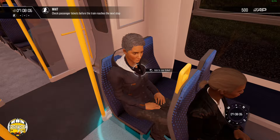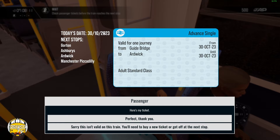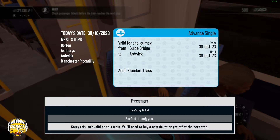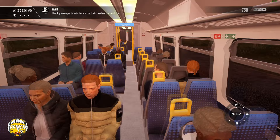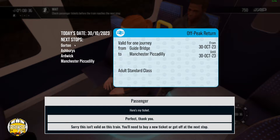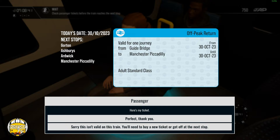So there's a ticket to see — ask to see it by clicking. Today's date is the 30th, the 10th. 30th to 10th on the ticket — going between Gorton, Guidebridge, and Ardwick Piccadilly. Between Guidebridge and Ardwick, so that ticket is valid. Perfect. Moving through the train, we need to look for people with the little blue indicator around them. That one's all good.